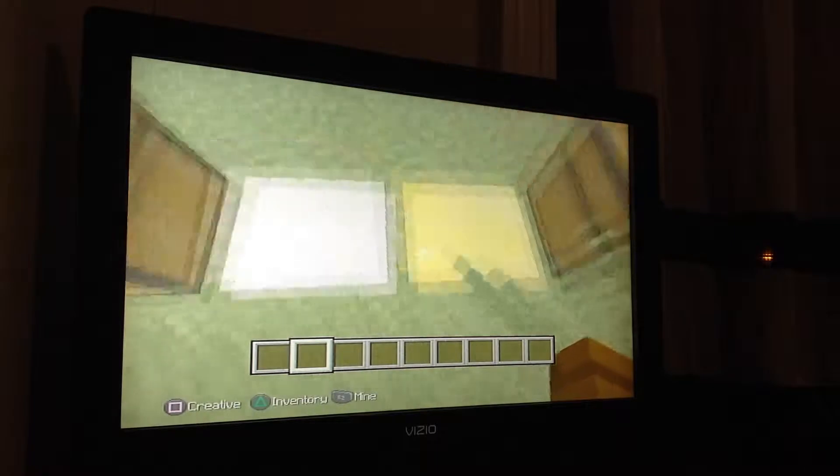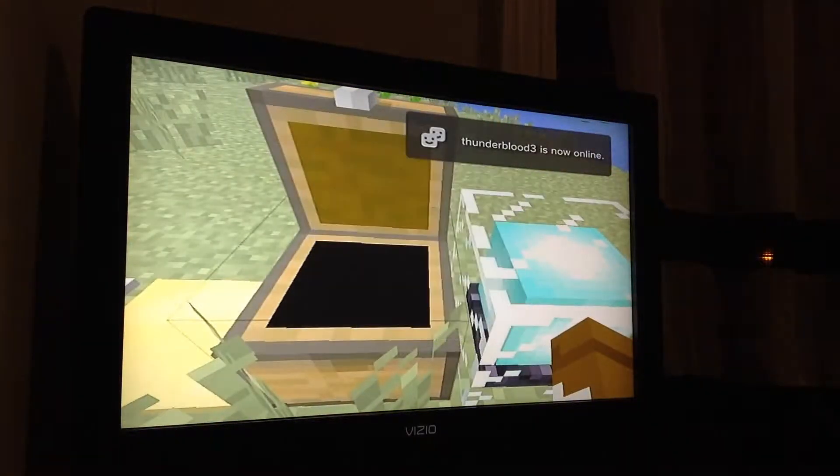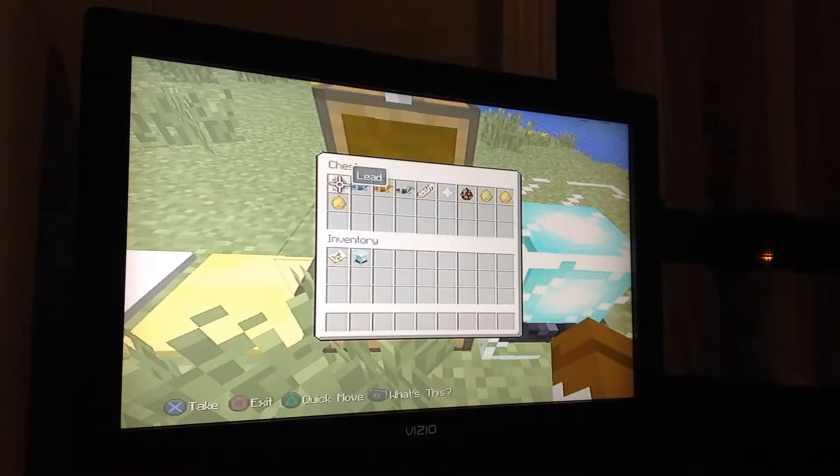I have some pressure plates right here. And I have a chest full of stuff. They came from a beacon. I'll show you what else is in the chest — we have leads, horse armor, and now we have name tags.